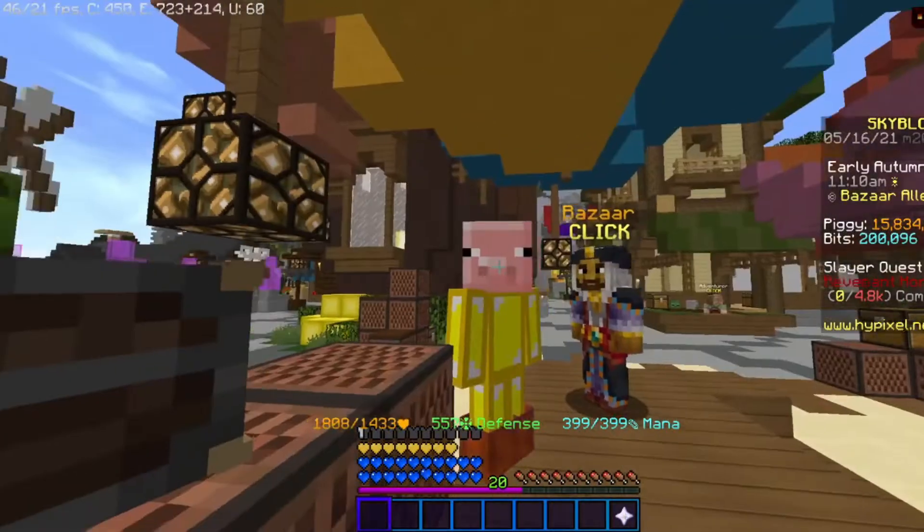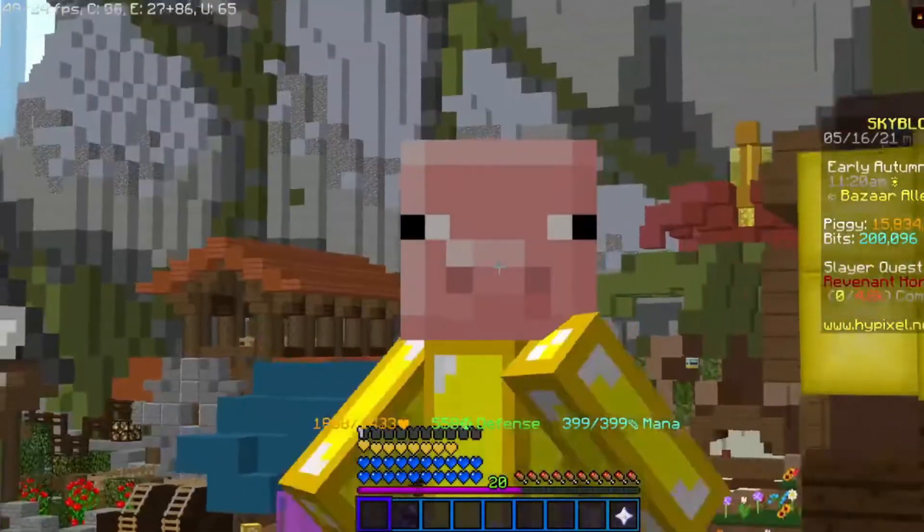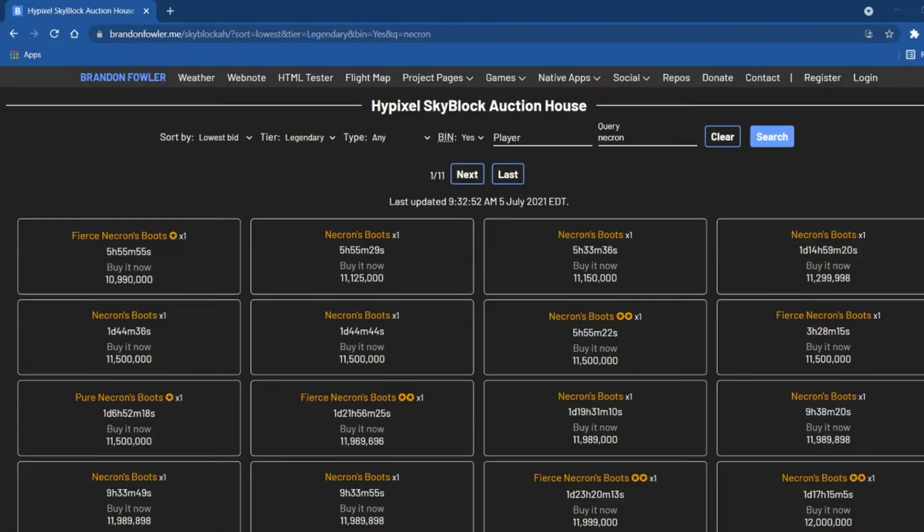Welcome guys to another Hypixel Skyblock video. Today I'm going to be showing another item to auction flip. We're going to be looking at Necron Boots. If I would buy one, I would buy this Necron Boots for one star, which is currently going for 10.99 million.